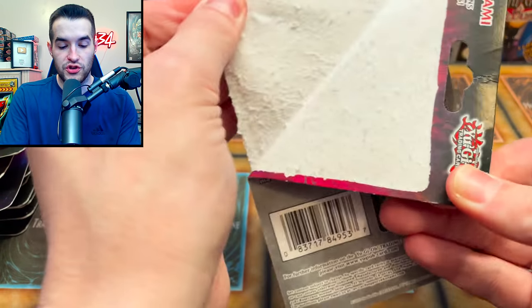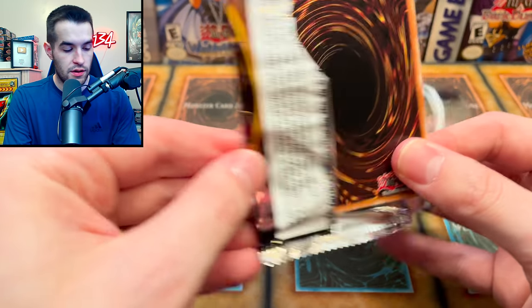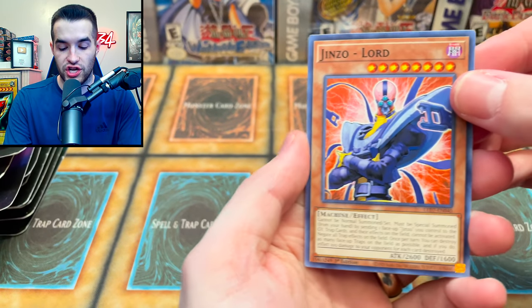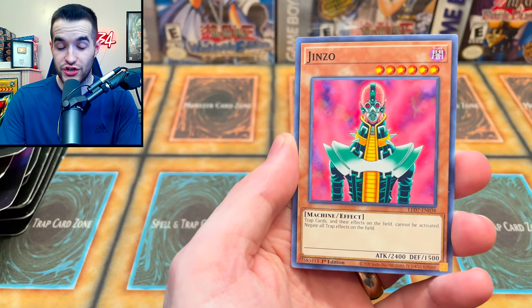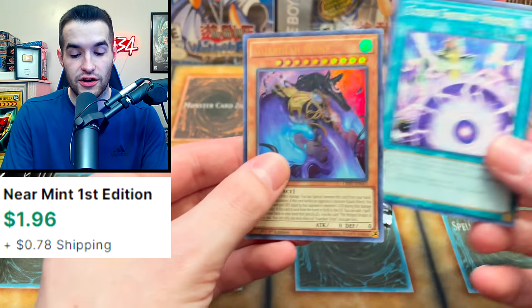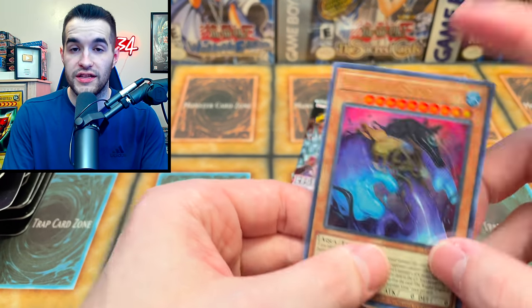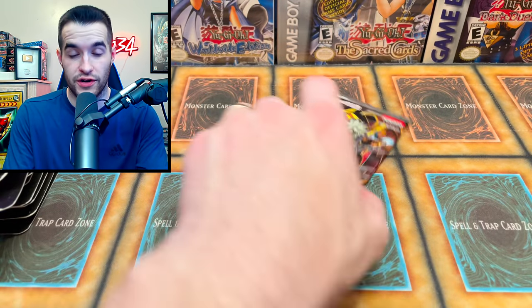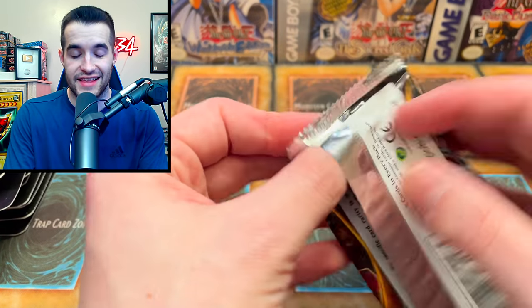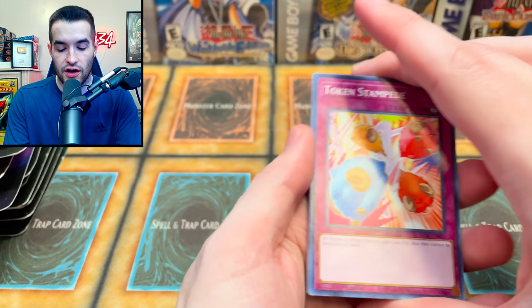Let's go to Legendary Duelist. Can we pull the Ghost Rare Winged Dragon of Ra? Appear to us in your ghostly form. We got Genzo Lord, Genzo himself, Juragedo, and Guardian Slime — we got an Ultra Rare! Very nice Guardian Slime. I don't think this one's too crazy, but it's an Ultra Rare, which is not guaranteed. Supers aren't even guaranteed in this set, so we'll take that every time. On to the next pack in the blister.